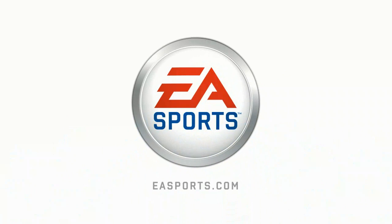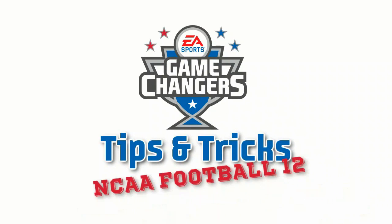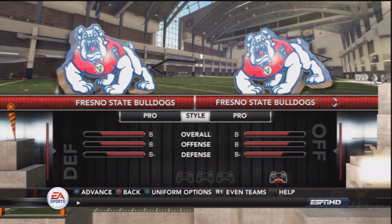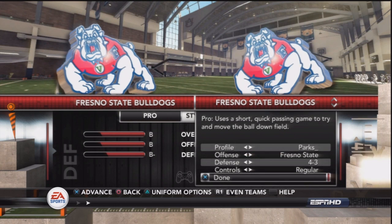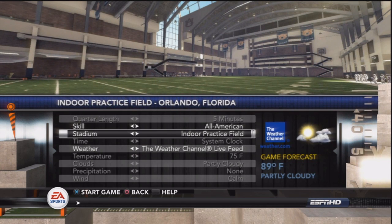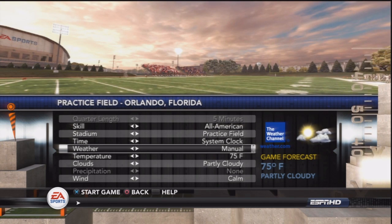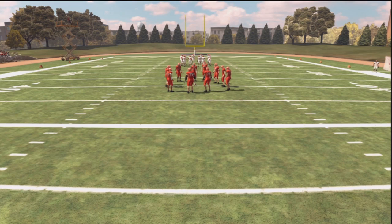EA Sports. It's in the game. Hey NCAA football fans, this is Brian from the EA Sports Game Changers program, taking the Fresno State Bulldogs into practice mode in NCAA Football 12 to show you some special teams tips, specifically working with directional punting. We'll do the outdoor practice field.